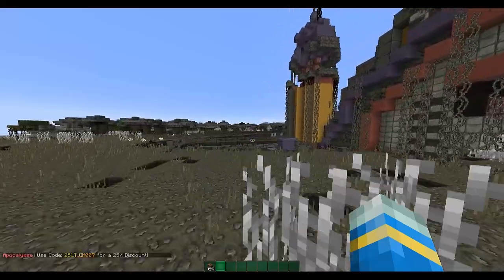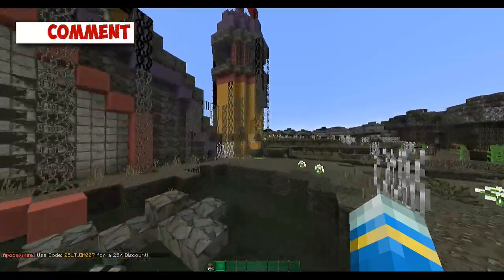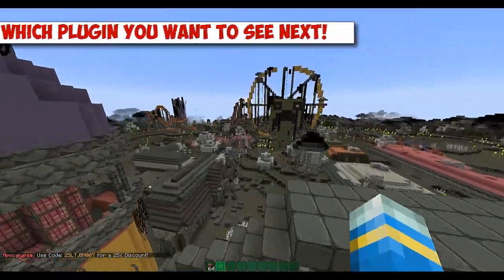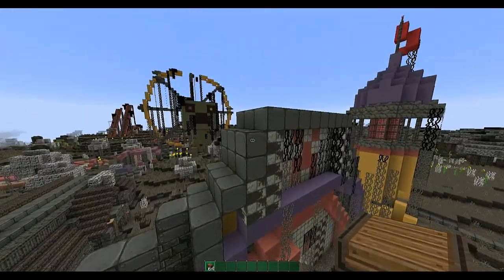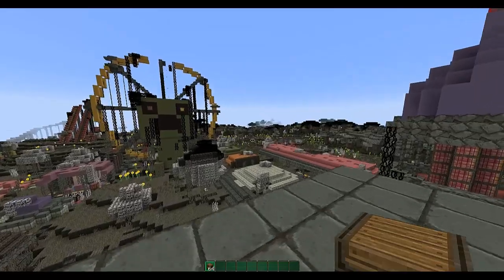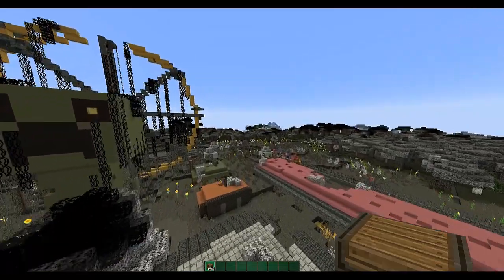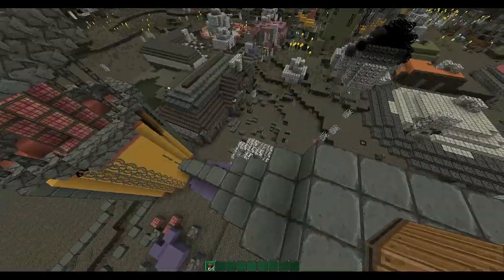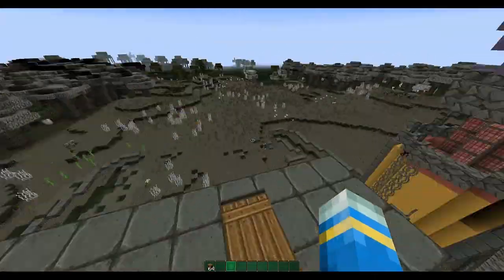Hey guys, welcome to another Bucket plugin tutorial. Today it's on treasure chests. This plugin will be used on my new server which is coming out very shortly, and this is one of the loot locations. You'll be able to find these chests in the main spawn city, in other locations like army camps, towns, or just random houses dotted about.